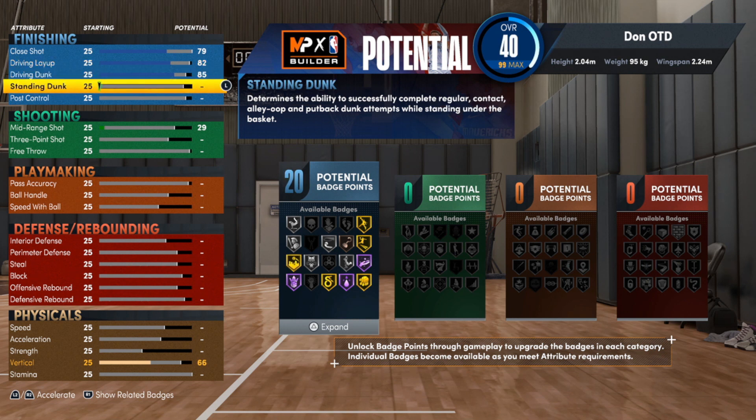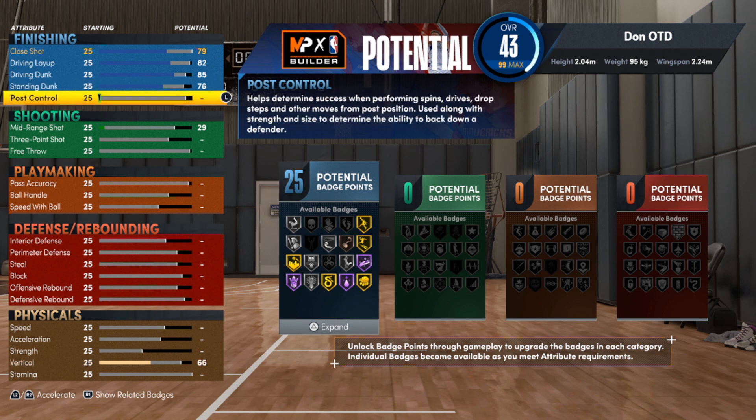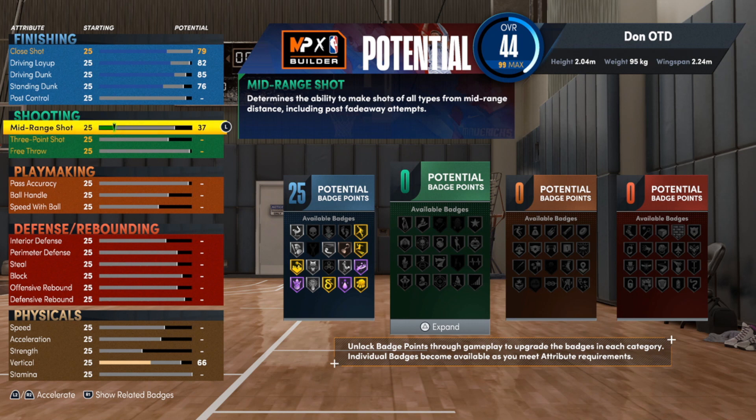With the driving dunk we can go to an 85, and with the standing dunk we can go to a 76. You won't get posterizer super high — you get it on silver. This build is not one that's just dunking on everybody, but it will be able to finish at an extremely high rate. You've got 25 finishing badges, so you'll be able to finish in a variety of ways.